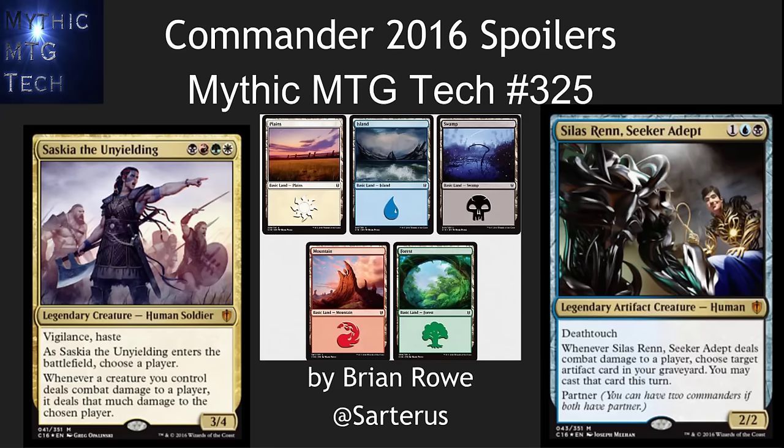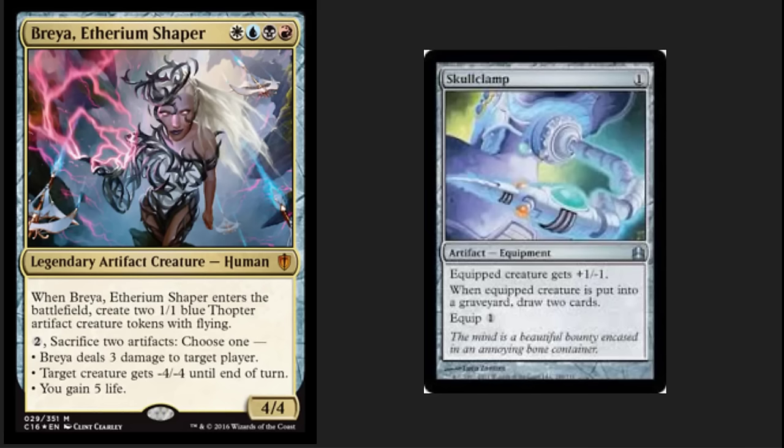Hello, this is Brian Rowe with Mythic MTG Tech number 325, looking at the Commander 2016 spoilers. It is spoiler season, and for one of my absolute favorite products out there — Commander is such a wonderful way to get into playing magic and to learn the rules. Let's jump in here with some of the new commanders. The new four-color commanders is what has me so excited about this particular set of decks.